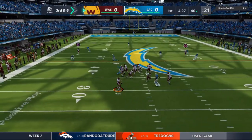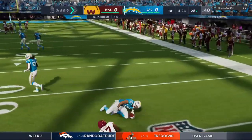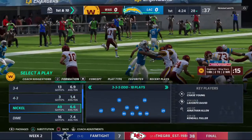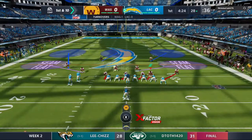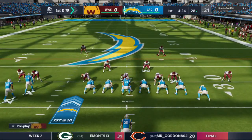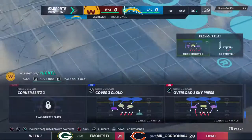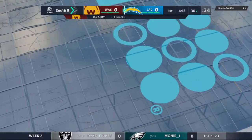Wentz on third down slings this deep — McLaurin — is this intercepted? It is! Chris Harris with a pick, and his guys will get the football at the 28-yard line. They may have thrown the interception, but they sent a message that they're gonna push the ball downfield. Not afraid to take shots right away — a nine route, just went for it. The defense was prepared this time, but that doesn't mean they won't try it again later.